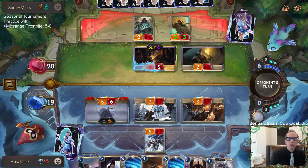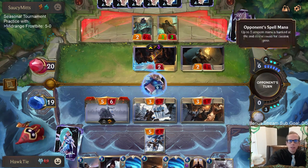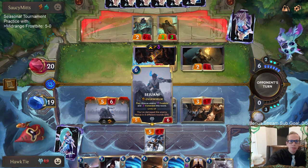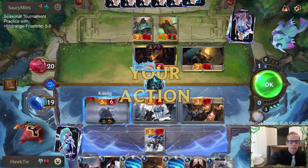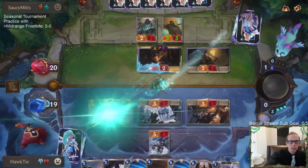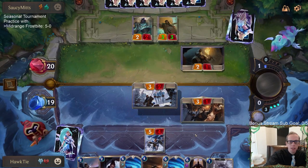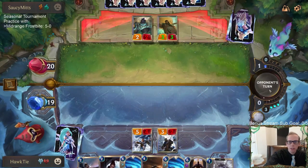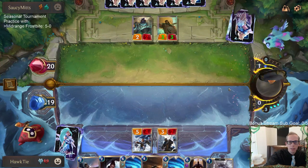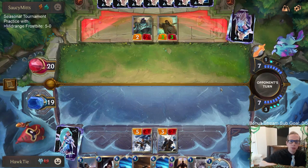We'll trade right there. I don't like the idea — Vengeance is a very real possibility. I don't want them to Vengeance my Sejuani if I just have Sejuani challenging Twisted Fate — they just Vengeance Sejuani right there. This way they can Vengeance Sejuani but we still get to kill Twisted Fate with the challenge. I didn't want to use the one-health unit to challenge just in case of Vile Feast or Unspeakable Horror.